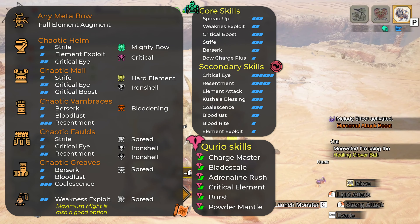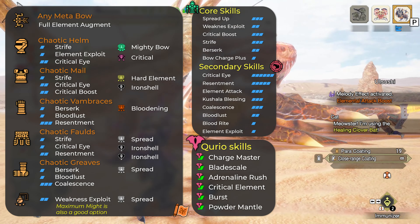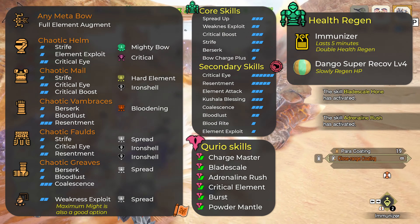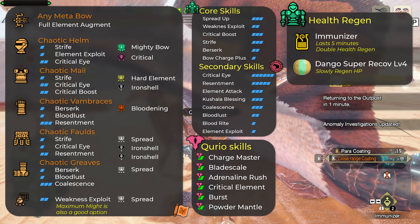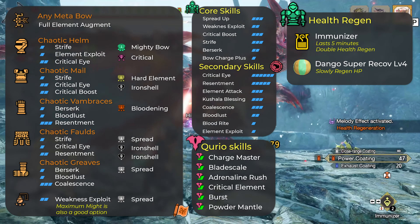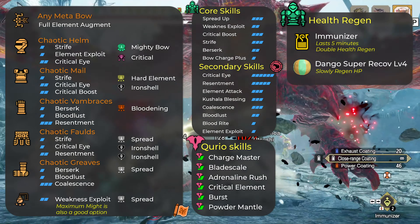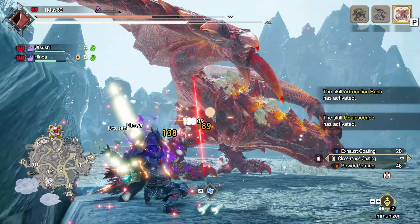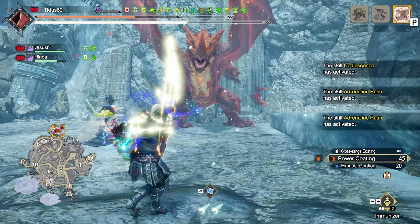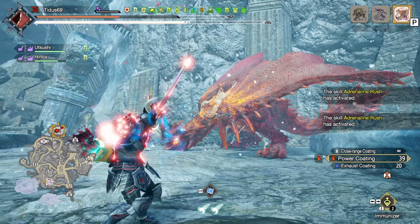To nullify the health drain, it will be mandatory to have Kushala Blessing at level 3. At level 3 this skill gives you constant health regeneration. I strongly suggest that you drink an Immunizer — those last for 5 minutes and will double the rate of health regen from Kushala Blessing. If you are able, you can eat for Dango Super Recovery level 4. This is not mandatory but it's a nice bonus. That's it about the Chaotic build — I cannot emphasize enough how strongly I suggest using it, but in case you don't like Berserk, I have another option.